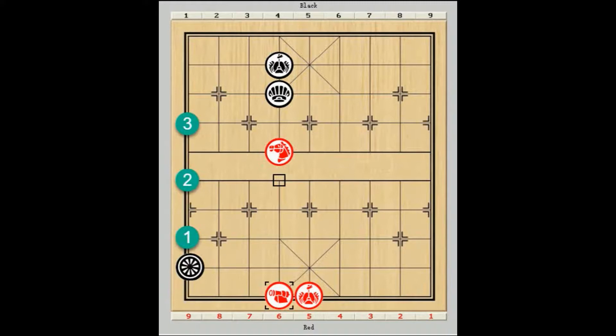What if the chariot moves to any of the 3 green spots in the diagram? Well, it's quite obvious. Red could make a discovered check with either horse 6 plus 7 or horse 6 minus 7, attacking the chariot at the same time. Black is then forced to answer with chariot 1 to 4, and once it is pinned down by the cannon there, red would proceed to win as in the main variation.